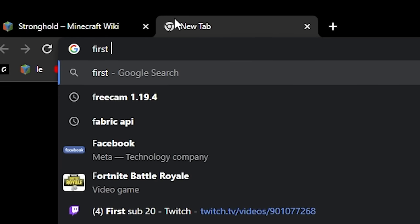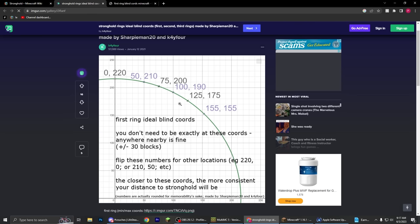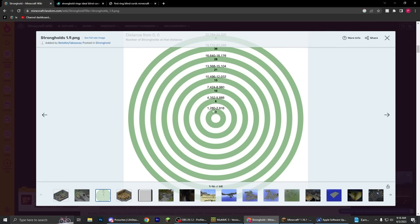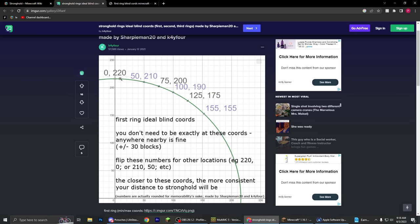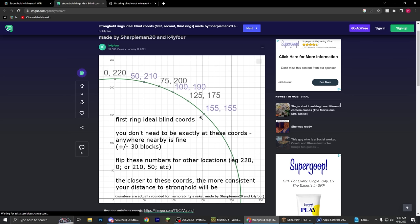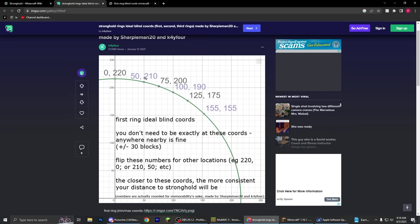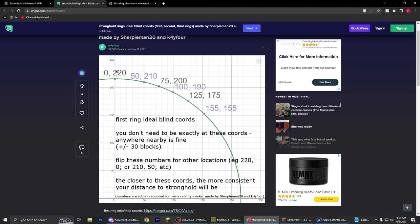So what does this mean for the nether? If you search up 'first ring blind cords,' a graph shows this same range but in nether coordinates. This line right here is the very center of the big green area, meaning if we build our nether portals anywhere along this line, we have a much higher chance of spawning next to the strongholds. You can memorize these coordinates — they're the same on the negative and positive sides, you just flip them to whatever quadrant you're in. For me, I just remember 150 and 220.